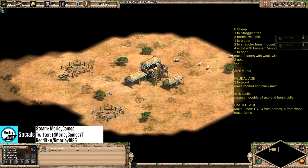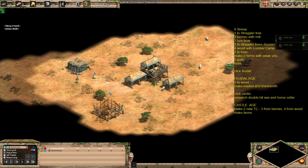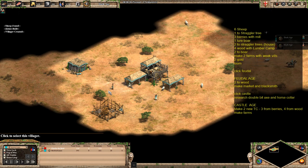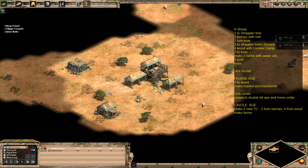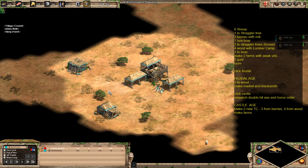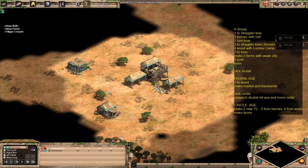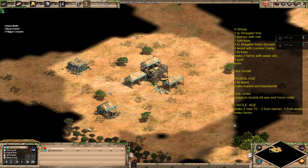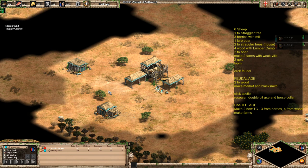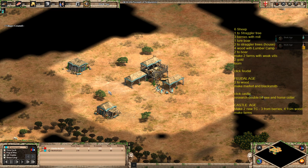Your next three villagers to come out of your town centre will go to the sheep as well, giving you a total of six on sheep. How does this work? 22 plus 2 population for a fast castle — basically Italians get a bonus where their research for the next stage costs 15% less. I've adapted this build order from one that AOE Arena produced for an arena-based tactic, which is 24 plus 2 fast castle for any civilization.